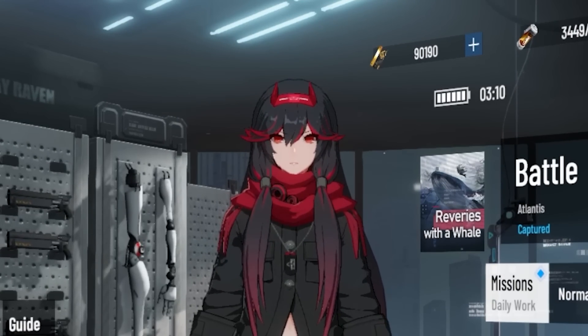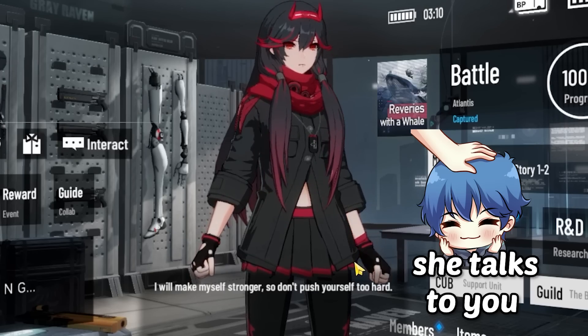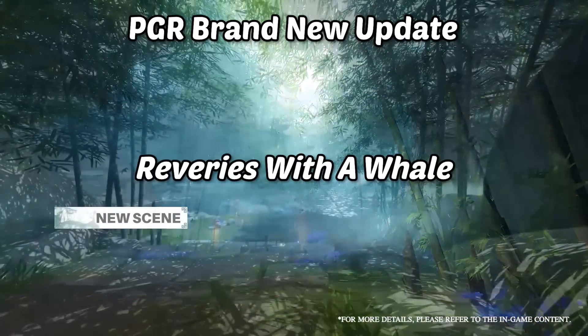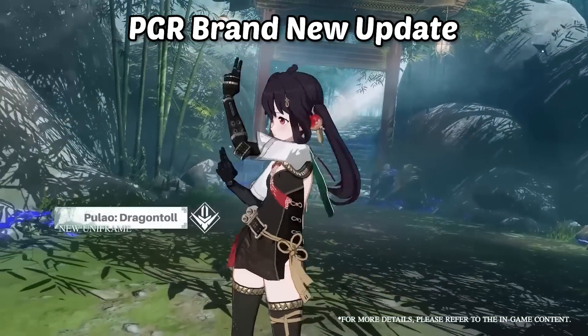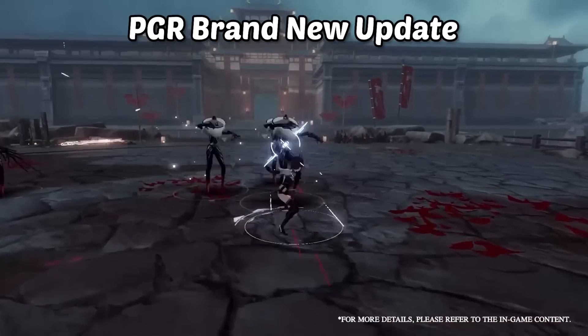I mean, look at Lucia over here — she talks to you! Anyways, we are going to be focusing on the newest update, Reveries with a Whale, and also take a look at the new character, Pulao Dragontole. So we are going to give both the events and the new character a try.